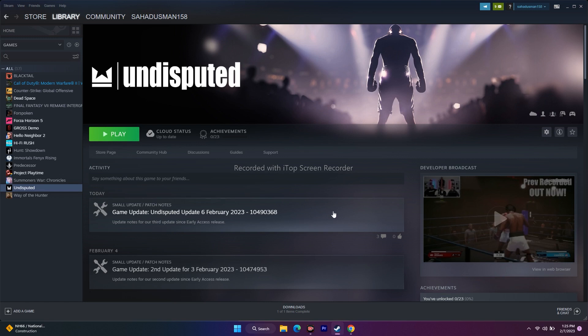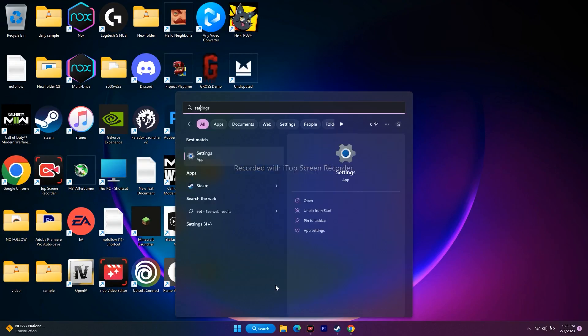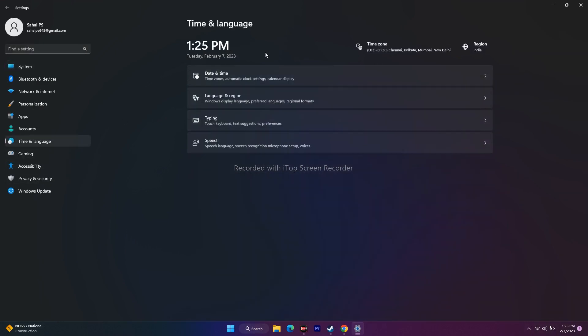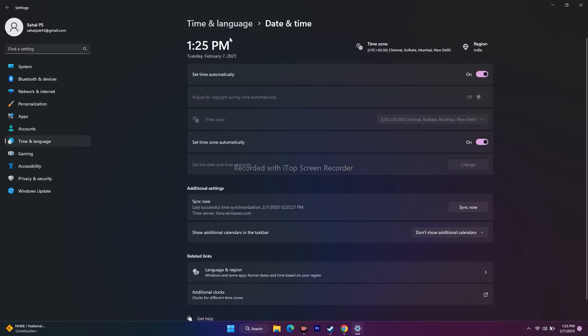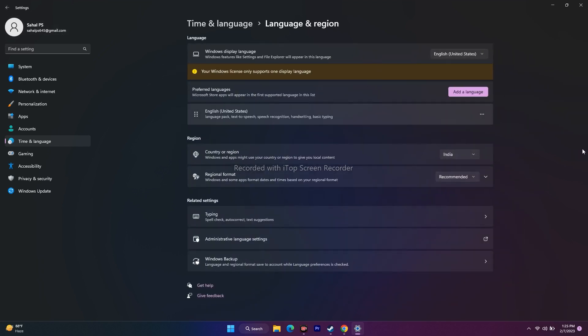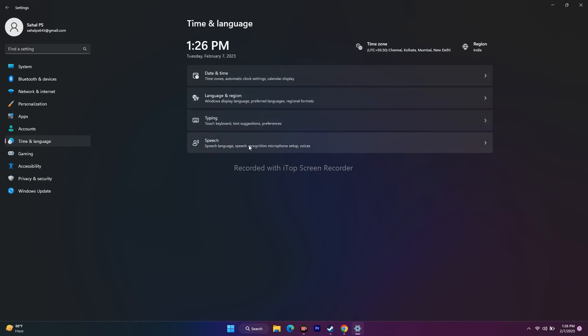The next step is to sync your time. Make sure the date, time, time zone, and region are correct. Go to Search and open Settings. Scroll down and go to Time and Language. Click on Date and Time and make sure Set Time Zone Automatically is turned on. Then go back, click on Language and Region, and select your respective country and language.